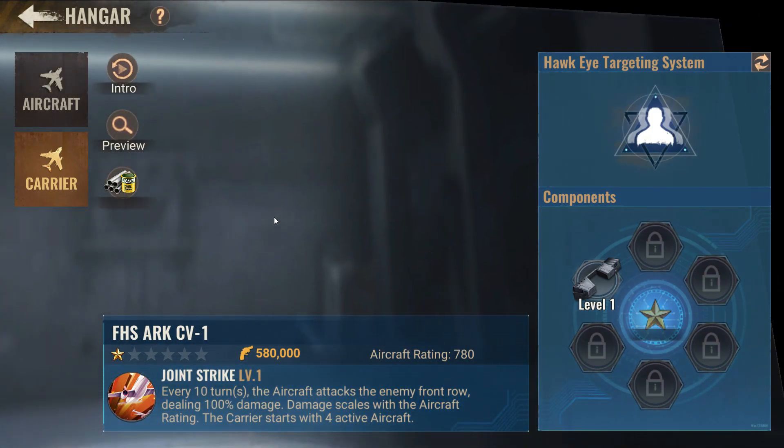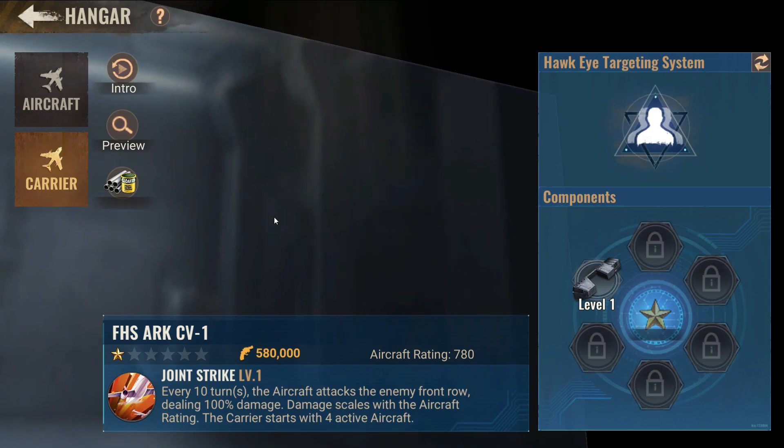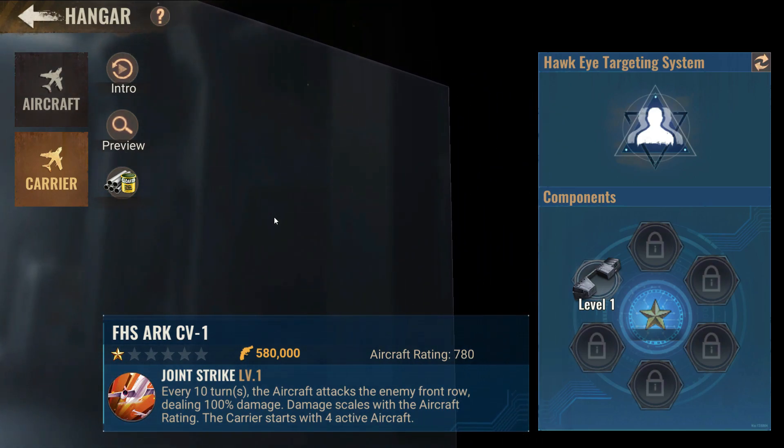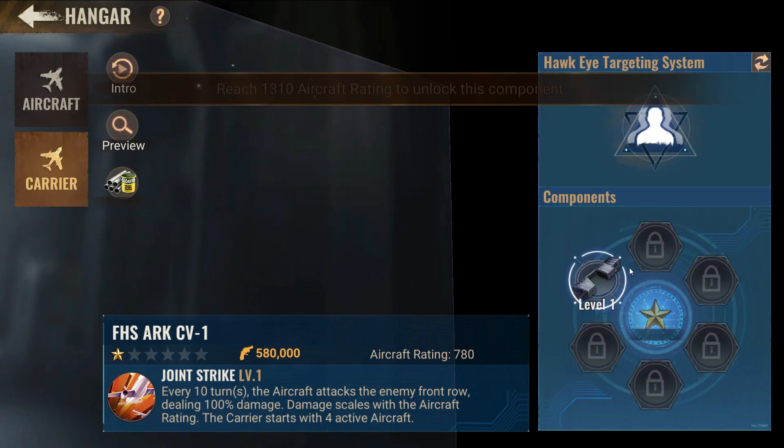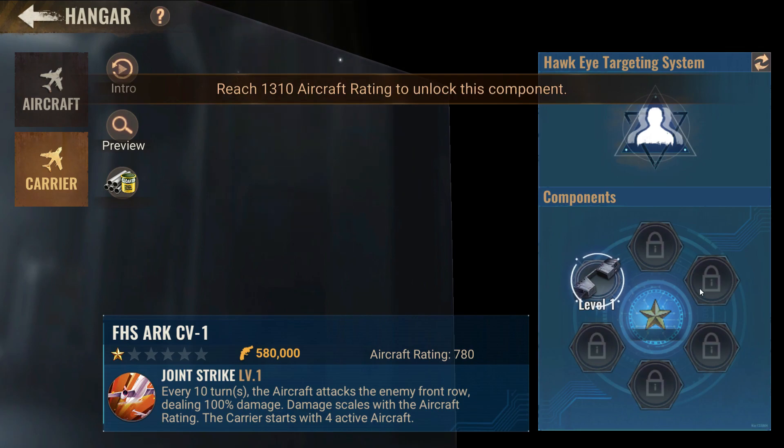From my understanding, this aircraft is going to carry all of your aircrafts. Look at the name of the skill here - it says 'joint strike', which means all of the aircrafts are going to fly and attack at the same time. When I saw the stats, it looks like a rally thing - it's going to only be working in a rally. You see it has aircraft rally damage, infantry damage, etc.